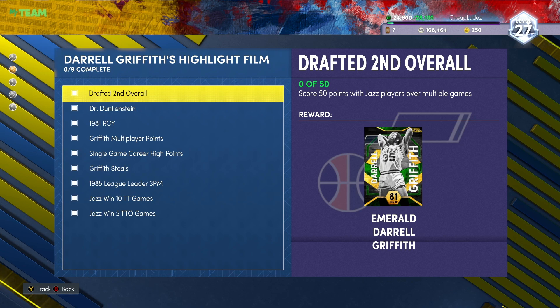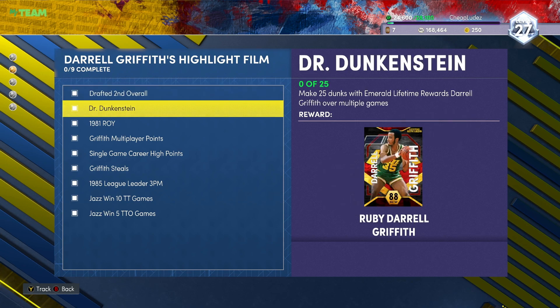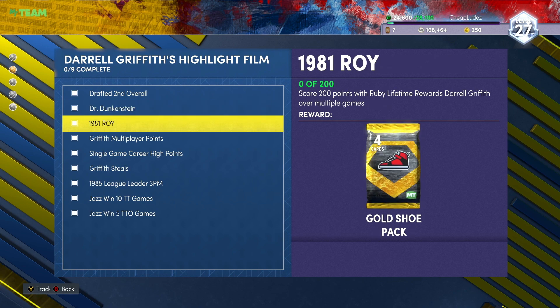Daryl Griffith looks okay. We get 3 different Daryl Griffith cards, which I think is sick. We get an Emerald, a Ruby, and a Diamond version - not a standard Evo card like they normally do. They're actually 3 separate versions of the card, and they're all like different eras of the player. We got a rookie Daryl Griffith, one kind of in his prime in the league, and then an older grizzled veteran Daryl Griffith.